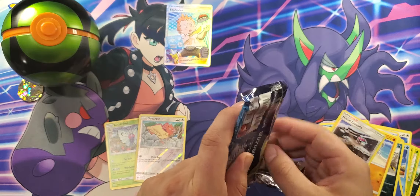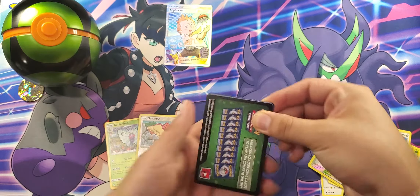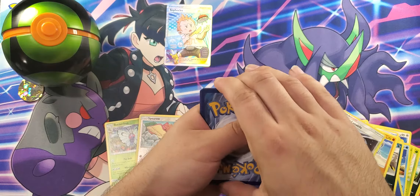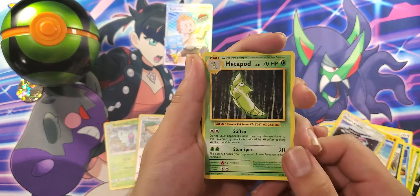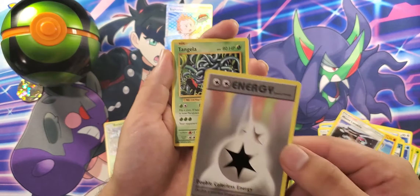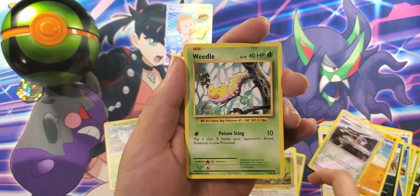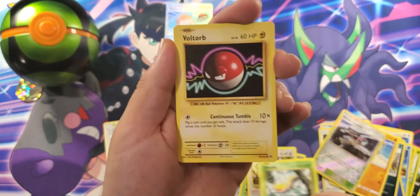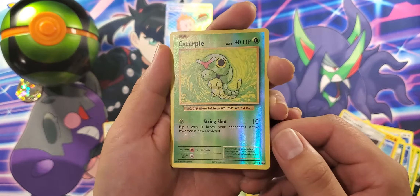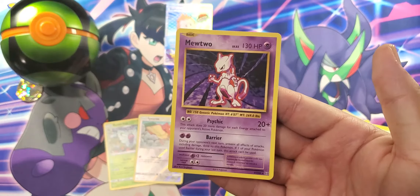Now let's end it all off with Evolutions — this one's featuring Blastoise as the main cover. There's a code card. Here we got a Metapod, Charizard Spirit Link, energy — these are always pretty self-explanatory — Tangela, Ratata, Weedle, very nice, Voltorb, Poliwag, Caterpie. Who doesn't like a Caterpie, especially when it's a reverse holographic? And a Mewtwo! Not bad — that's a pretty good pull. Very worthy.